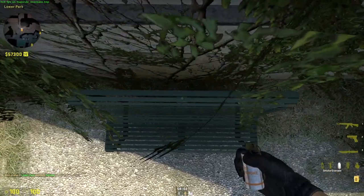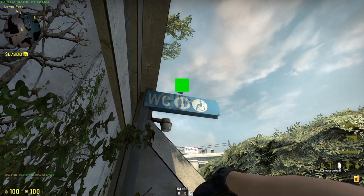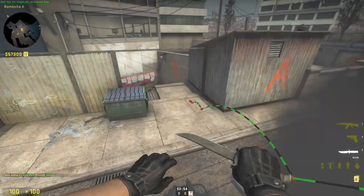This is a dumpster smoke again, but this time from a slightly different position. Throw it there — it bounces off the floor and lands there.